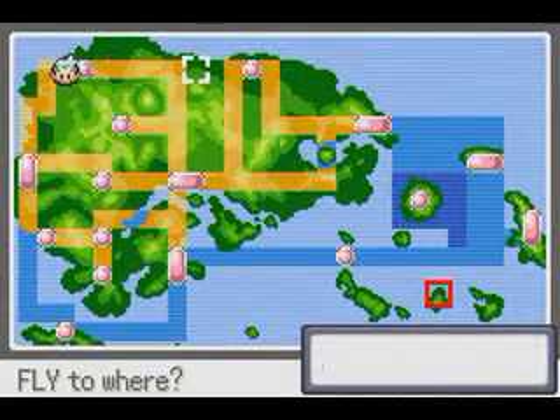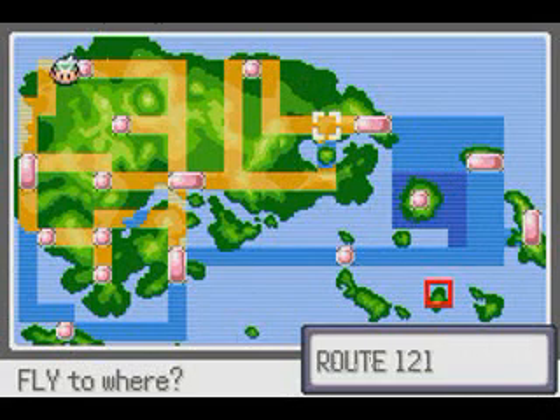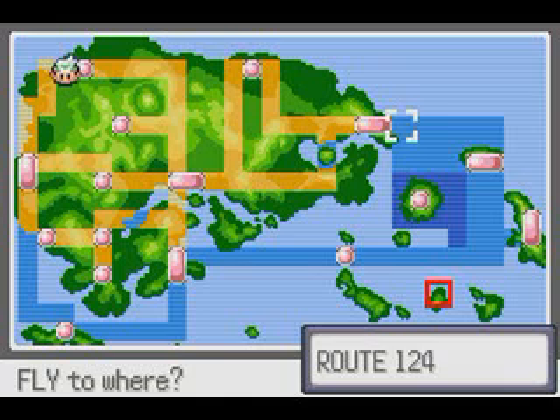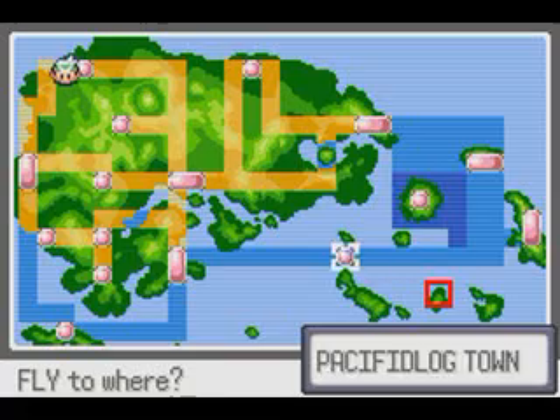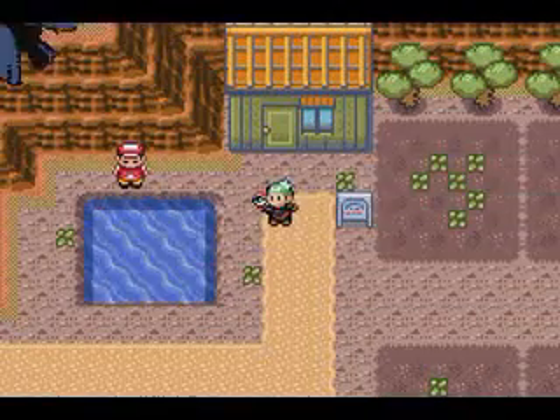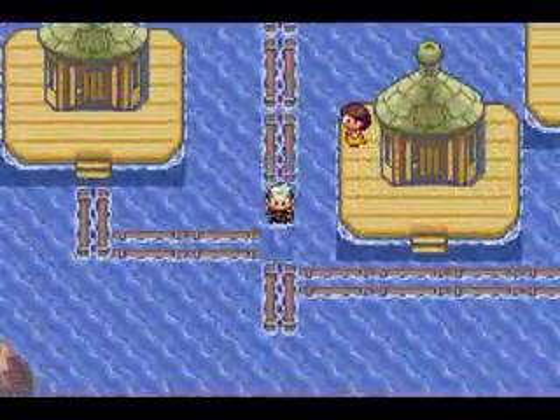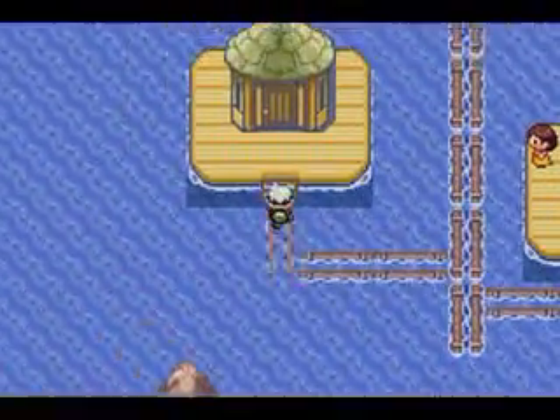To get Wailord, you're going to have to evolve him from a Wailmer. To get a Wailmer, you fish — you can fish in various places like Mossdeep, but I got mine using the Good Rod on the coast of Lilycove City. He evolves at level 40, so it's going to take a while. To get Relicanth, you're going to have to dive and explore the undersea areas around Sootopolis City. Now we're going to Pacifidlog.